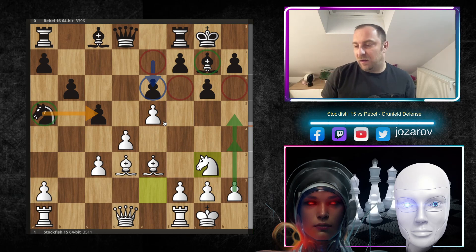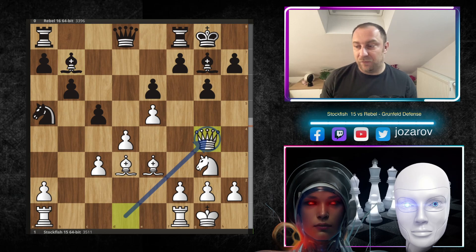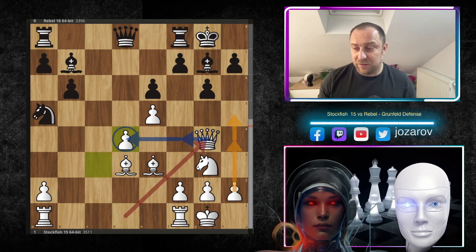Rerouting the Knight to g3 and hoping to launch an early flank attack with h4-h5 is a good strategic idea by Stockfish. Then Bb7 — normal development. Now Qg4, a very cool move — not rushing into the attack, but including more pieces. After cxd4, cxd4, the Queen on g4 is also lined up protecting the d4 pawn. The d4 pawn is a real weakness — a backward pawn and a strategic disadvantage.